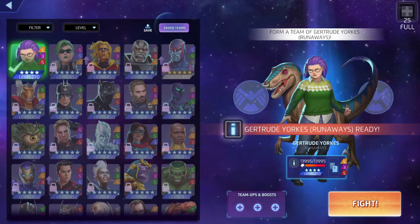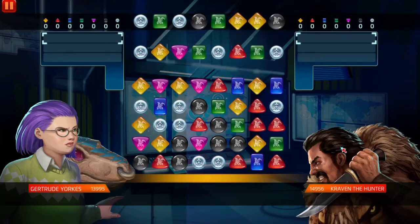This is Crash of the Titans 116. Gertrude Yorkes is one of my all-time favorite characters in all of Marvel. I actually have the Runaways comic books — I love these characters. She's also known as Arsenic. She is at 13,995 health. I'm not gonna be using any supports or boosts, just straight up 1v1. She's base level 270, champion level 535 — and 535 is the best build. I'll go over why that's the best build for her in this Crash of the Titans.